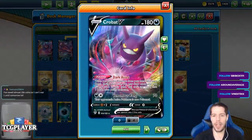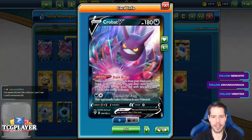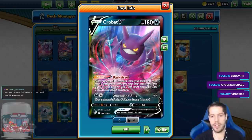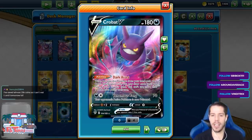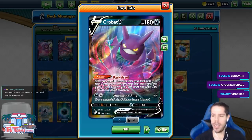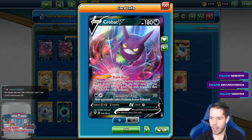Next up, we have the brand new Crobat V. Its ability Dark Asset: when you play this Pokémon from your hand onto your bench during your turn, you may draw cards until you have 6 cards in your hand, and you can't use more than one Dark Asset ability each turn. Very reminiscent of Shaymin-EX, of course.